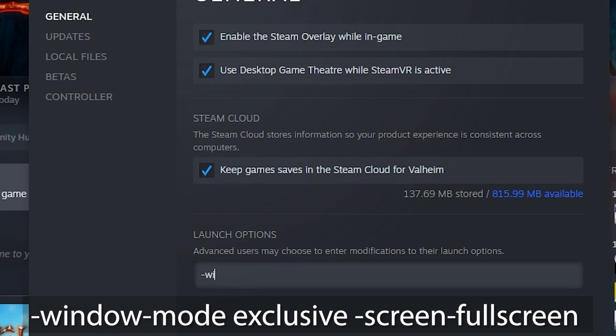Making the switch to give it a shot is pretty easy — just place the following command into the Steam console. If you hold down right alt on your keyboard and press enter, it should toggle full screen for you if the game hasn't done it already.